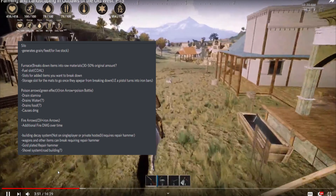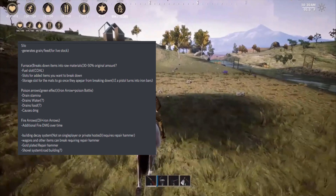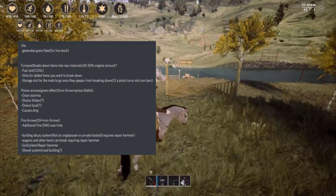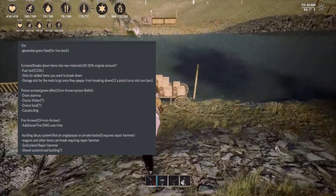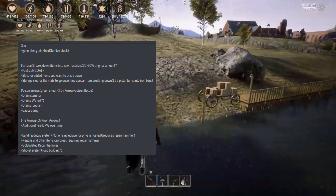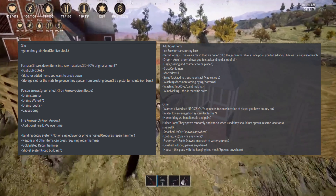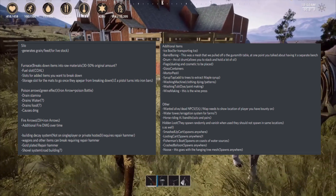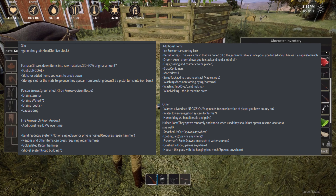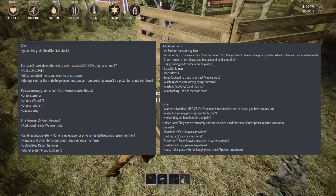Beyond resources, Smashton also talks about structures and workbenches, including improving the silo to generate grain and feed for livestock, furnaces with fuel slots for coal and storage slots for broken-down materials — so a pistol would turn into iron bars. We have poison arrows that drain stamina, water, possibly food, and cause damage; fire arrows; a building decay system not present on single-player or privately hosted servers, which would require a repair hammer; a gold-plated repair hammer; a shovel system with road building in question marks. Additional items include barrel boring, glass containers, a mortar and pestle, a syrup tap for maple syrup, a washing machine, washing tub, and wine making with a wine press.